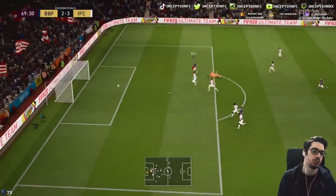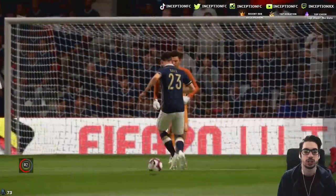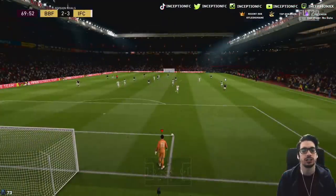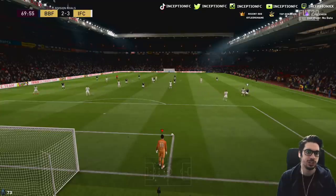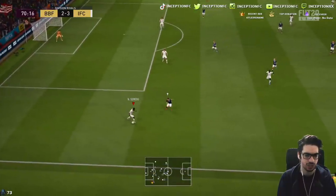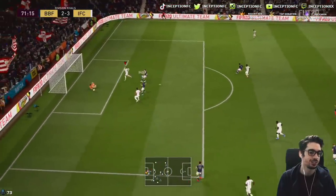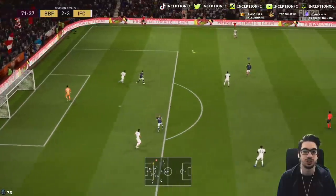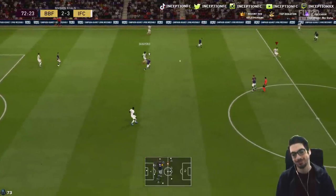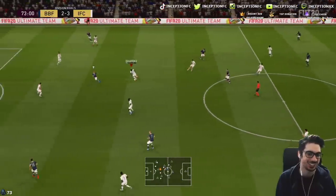That's another opportunity — let's pull out the goalkeeper. The animation he chose here: the only animation you can give him with that type of dive is for a finesse shot. If the opponent does a power strike there, he probably saves it. Interesting animation — I never really see that one too often. Full power there and this guy just didn't do anything with it. Full power into that pass and he passes right next to him — that's why people think scripting exists in this game.